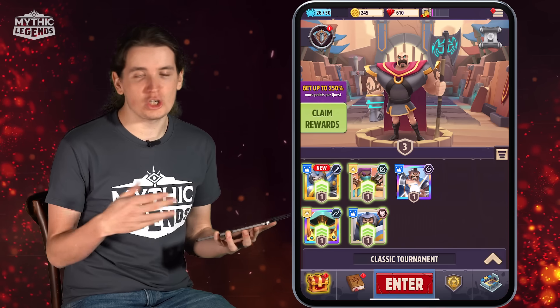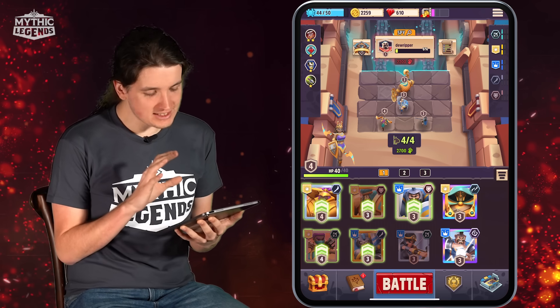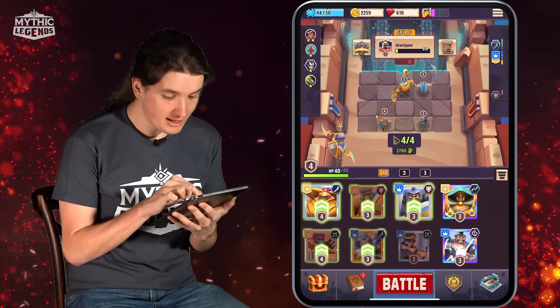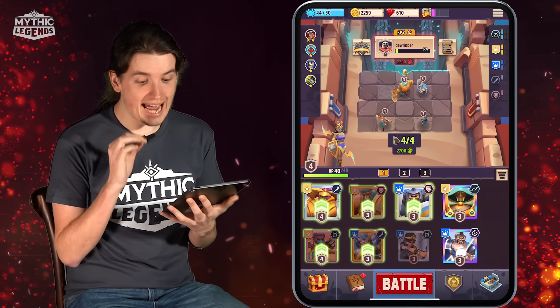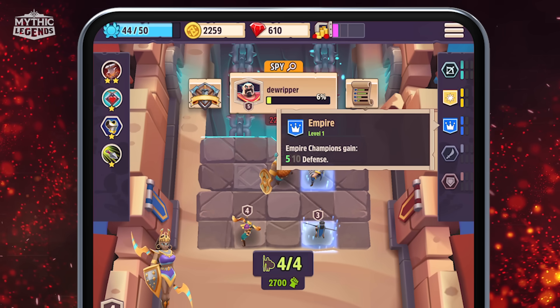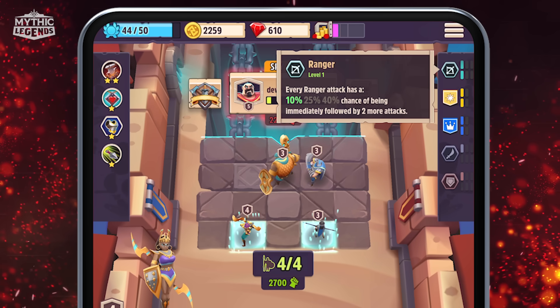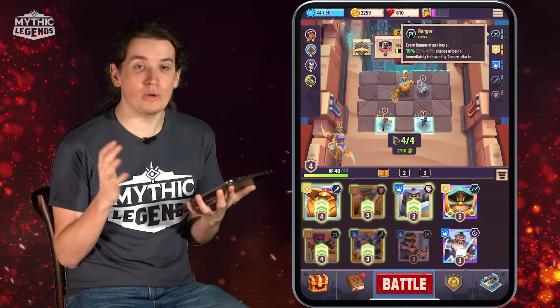Let's skip ahead to where we have more options for our heroes and champions, and more diversity in gameplay. We've won a couple of tournaments, and now we're at the last battle of the current tournament. I've decided to go with a double archer backline and two frontline champions — my Blademaster and my Knight. We have three active synergies: Empire gives our Empire champions 5 defense for tankiness; Desert gives all our champions attack rate; and Ranger gives all our Rangers a 10% chance to immediately follow an attack with two more attacks.